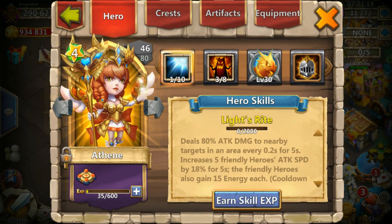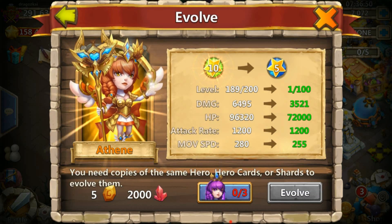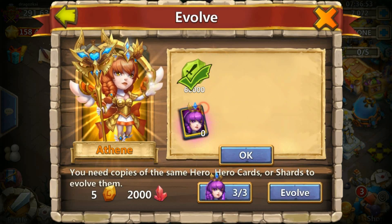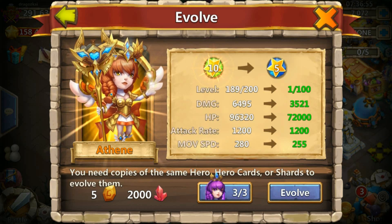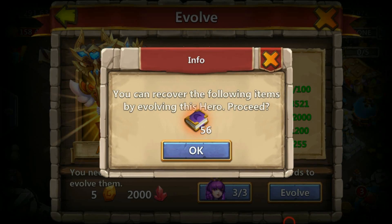I will be back when this hero is ready to double evolve. And we are back — she is ready to double evolve! Using 60,000. The damage increased around 1,800, and the HP is 96,000.